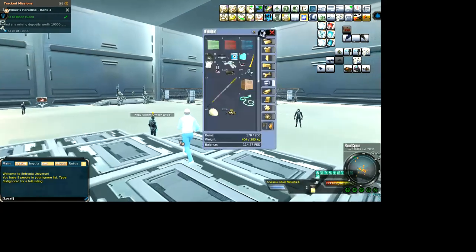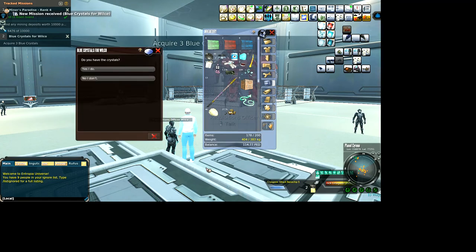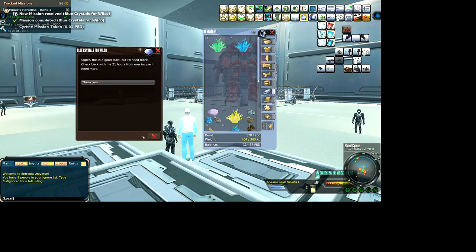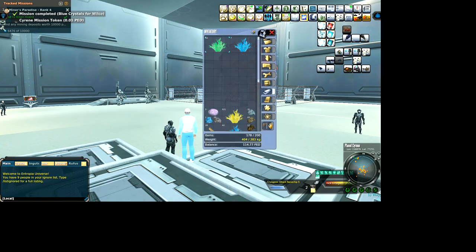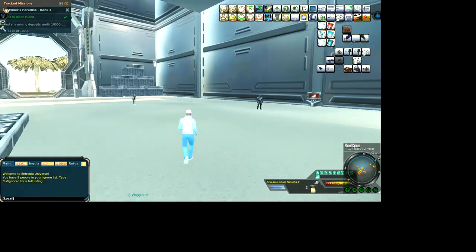There's a daily NPC here - let's do it right now, I think I have blue crystals on me. This guy's a daily and he wants blue crystals, they're used for terminal monitors. He wants three. I always carry a few on me just for the dailies - usually 10 green, 10 blue, 10 yellow, some zorn ore and kaisenite ingots. Those are what you need for the dailies.